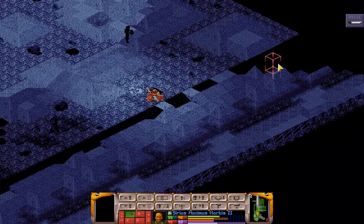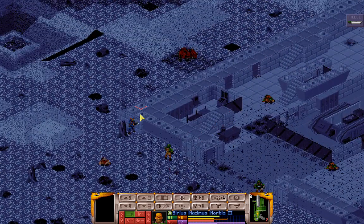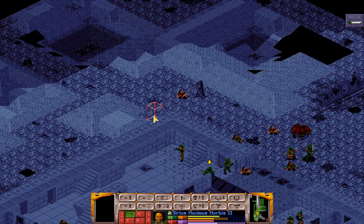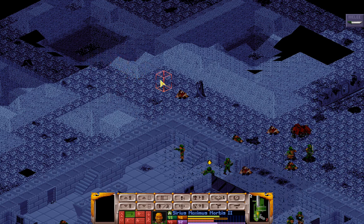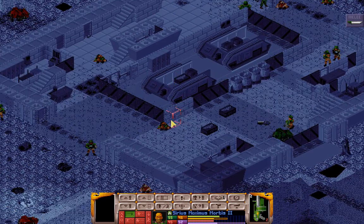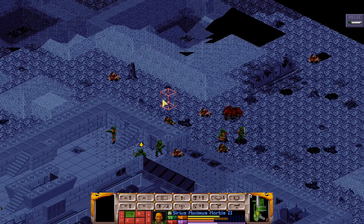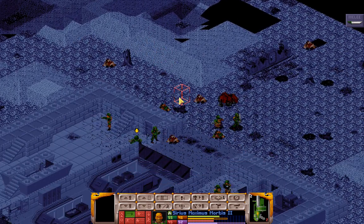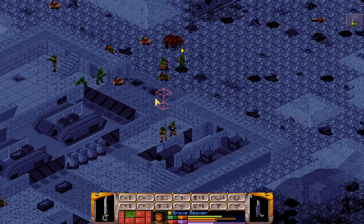Maybe one more hiding back here with the Heavy Plasma, and maybe one or two more over here. After all of the losses, I've been thinking about how I was approaching the mission. It was pretty clear that I had been pushing out against a foe with superior vision, and I hadn't been using the Heavy Bolter with its Incendiary Ammo to try and spot targets at range. It was really poor tactics on my part just trying to get the mission done. So we're going to try and be a bit more careful for the rest of this mission.